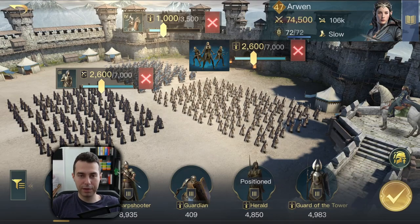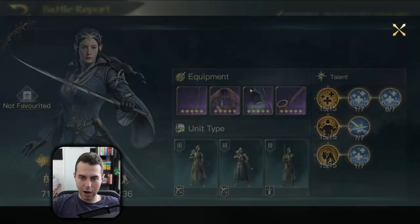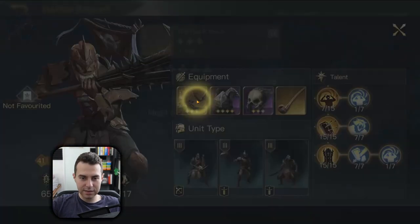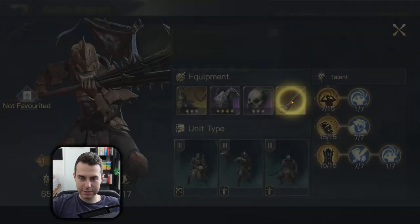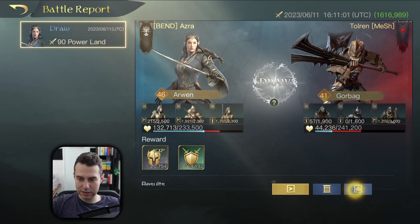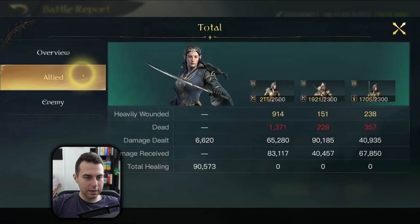Our first fight is against a Gorbak player. Arwen has the recommended build equipped. Gorbak has the Black Mace with Might of Ox, Goblin Armor with Ox Vigor, Bone Mask with Hysteria, and a Fine Smoking Pipe with Second Wind. He has a full army. We've done almost 200k damage while having received almost the same, around 190k. In the detailed view, our Sharpshooters did the most damage, and look at Arwen's healing output — 90k healing. That is quite strong.